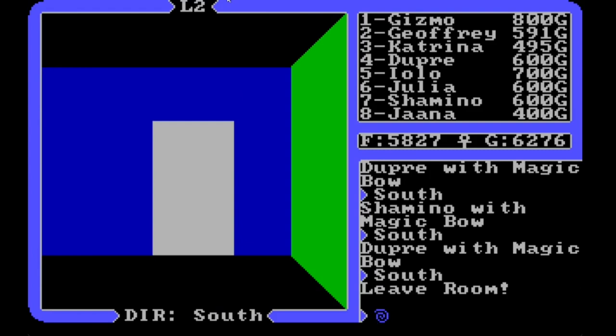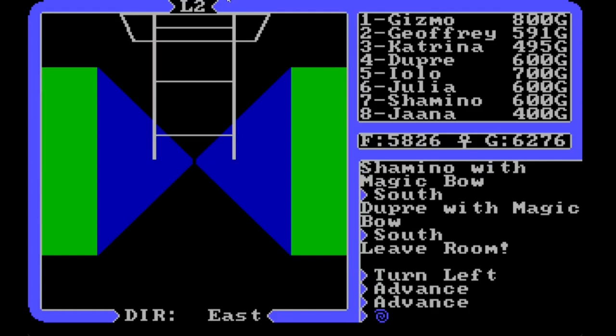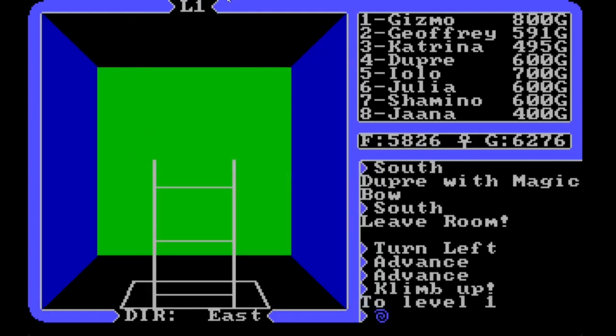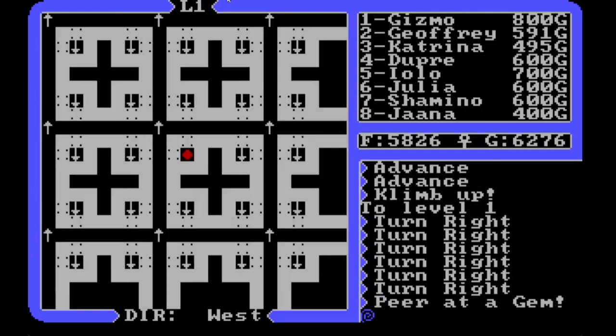We'll get out of here and leave these ghostesses to their own devices. There we go — we're in this hallway now. There are fountains through that door and another combat room, but I don't really care about those. Let's climb.